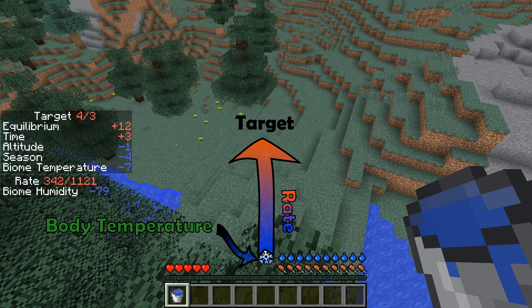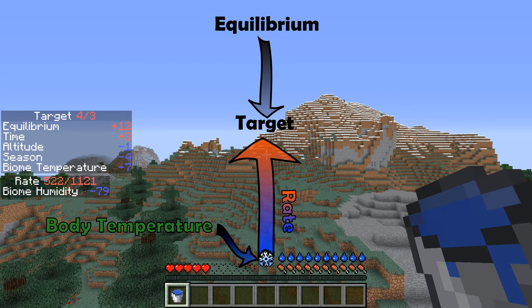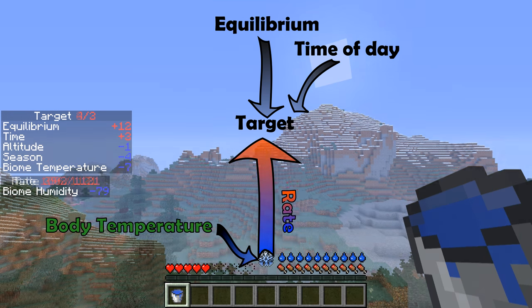So if we take a look at the available factors that can affect your temperature: first there is the equilibrium, which is plus 12 — that's sort of the gray area on your bar, that's where you start. Then there is time of day, which shows as plus 3 on my list. Time of day has an impact on temperature — I think it goes between minus 4 to 4 or minus 5 to 5 — meaning that in the middle of the day it's warmer and in the middle of the night it's cooler.